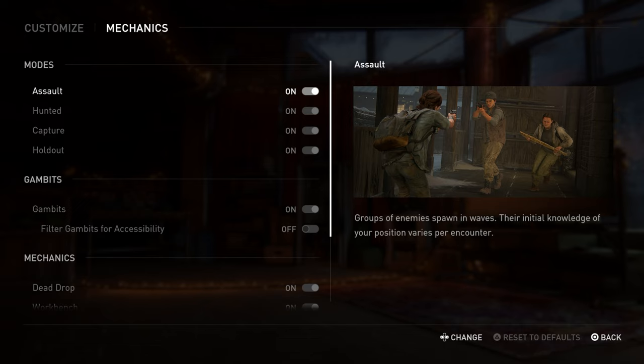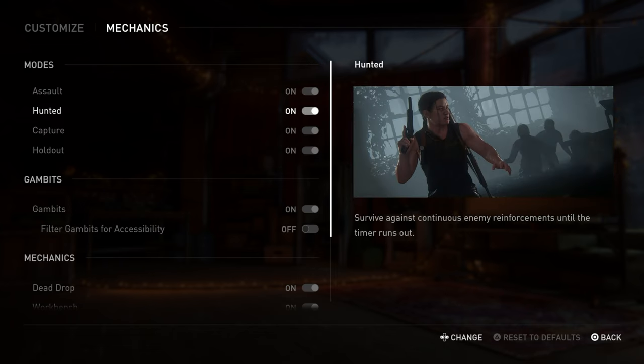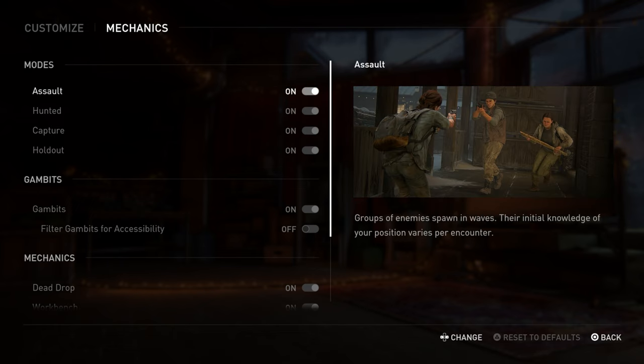In mechanics, there are four different modes. Assault is basically three waves of enemies — humans or infected. If you get assault on the first encounter, there are only three enemies per wave. By the fifth round right before the boss, there can be six or seven enemies per wave. Human enemies start with melee weapons and pistols, but by the end they pretty much all have rifles and shotguns.